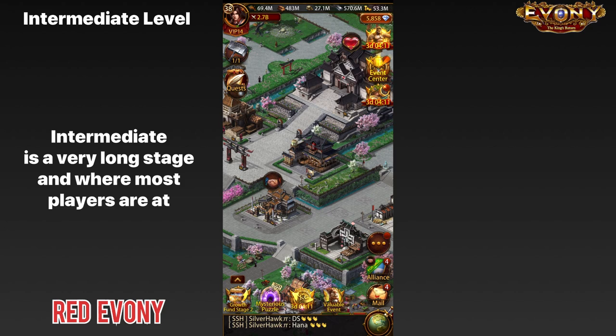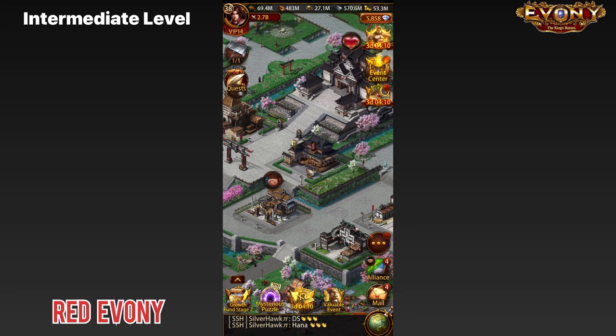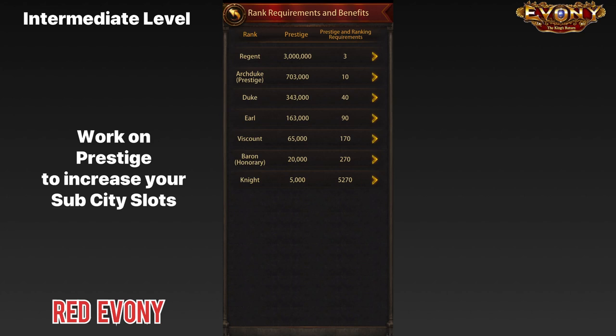This intermediate stage is actually a very long stage and a lot of the player base are still within it, so you'd want to spend your time getting some better generals. At this stage, I highly recommend you start working on getting your prestige up. Prestige will help you unlock more sub slots, so the earlier you start working on this the better — especially if your server is still young, that is the best time to really start putting in effort to raise your prestige.